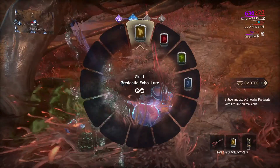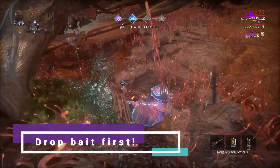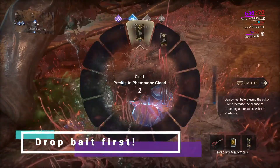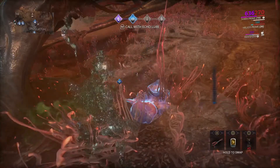If it is a predocyte, take out your tranq rifle and then drop your predocyte pheromone gland — you must do that first. After activating the pheromone gland, take out your lure and call it.